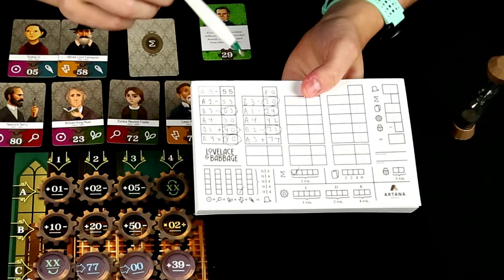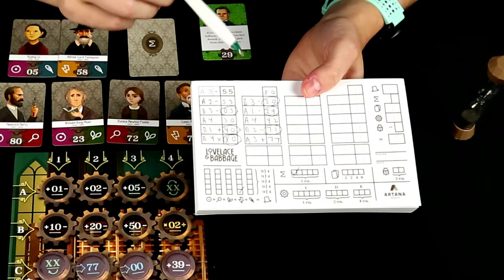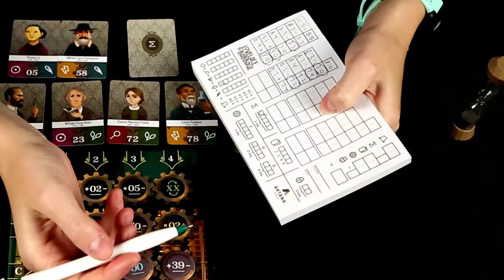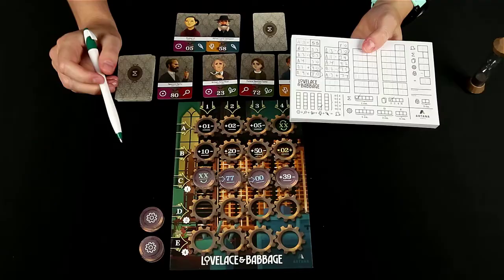So let's say we've been around to all the different players and now it's my turn again. The next one that I was going for was 29, which happens to be my character card. So I have completed that. Now, whenever you complete a character card, you will check off on your program pad the next box available.